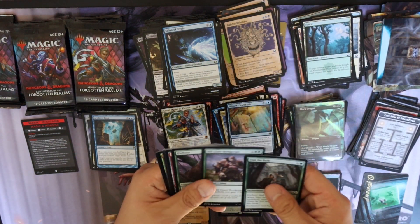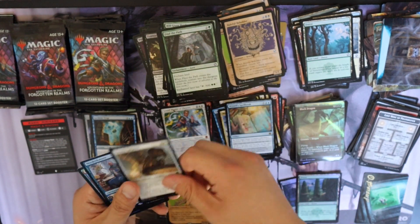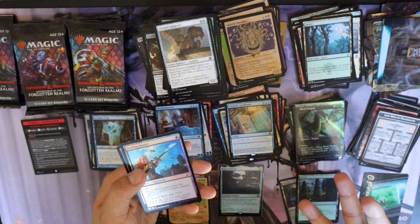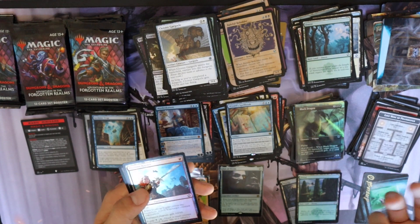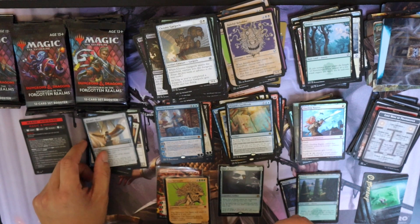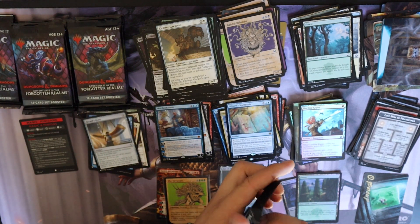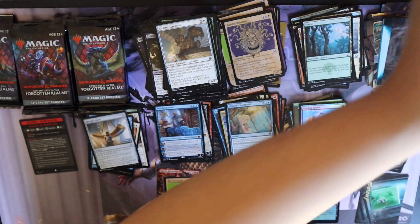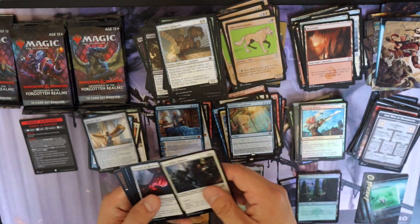Okay — Mordenkainen, the other planeswalker. I think there's one two three — there's a black, blue, green planeswalker. Is there a red one? I don't remember. Dueling Rapier, Herald's Horn — too many of these, that's our second one. Is there a red planeswalker in this set? I know there's a green one and a black one — the Spider Queen — we've seen her many times. There's a blue one and a white one.